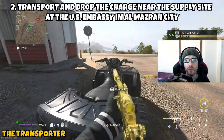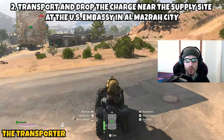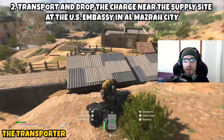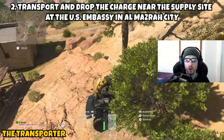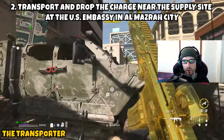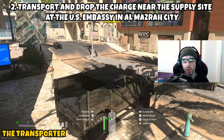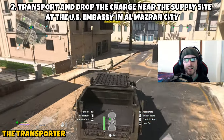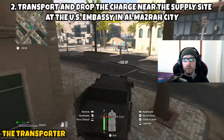Part 2 is asking us to transport and drop the charge near the supply site at the U.S. Embassy in Al-Mazra City. Now that you've picked up the bomb, you should have more than enough time to make it all the way over to the U.S. Embassy. It will take a little bit of time to get there depending on your vehicle situation, so you'll want to have at least a few minutes. Jump back in your vehicle and head over to the U.S. Embassy.